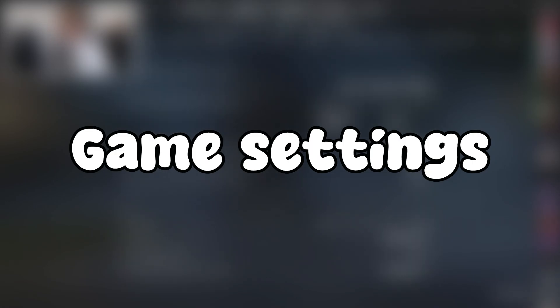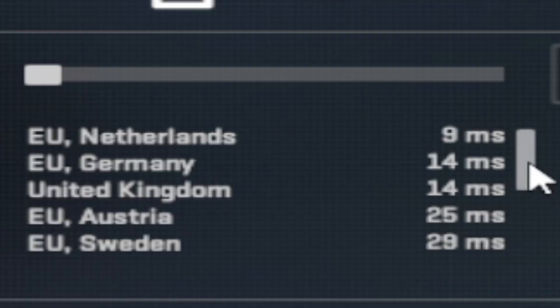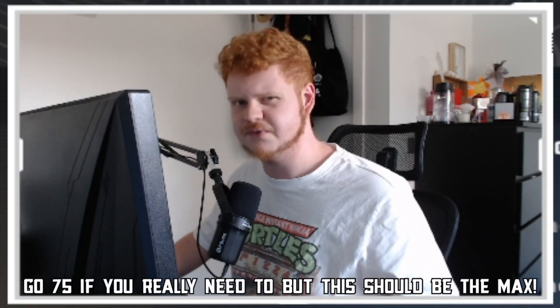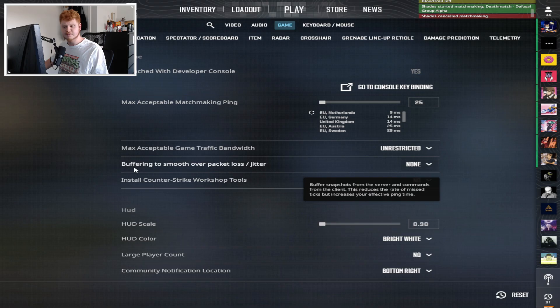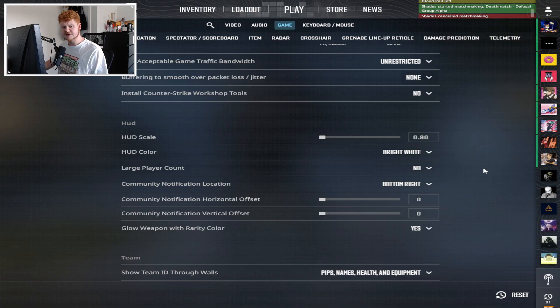Moving on to game settings. Max acceptable matchmaking ping I have set to 25. You can see a list of all the servers you can connect to and their MS — a good range is between 25 and 50. Max acceptable game traffic bandwidth I've turned to unrestricted. Buffering to smooth over packet loss and jitter you have to turn to none, unless you're really having packet loss problems — maybe you can turn it to one tick, but never turn it to two ticks.